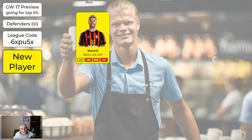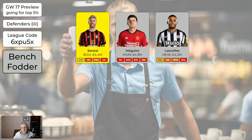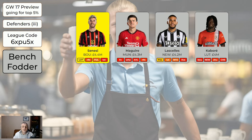The cheapest defenders - new entry here: Senesi from Bournemouth, who have been doing quite well defensively. Senesi has got a couple of attacking returns the last few game weeks. He's alright and nice and cheap at 4.4. Even if he doesn't work out, he's then just grey bench fodder. Similarly, Maguire is bench fodder at 4.3, LaSalle at 4.2, and Kabore at 4 million.